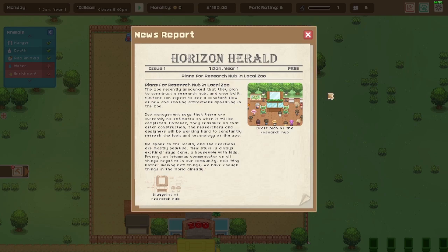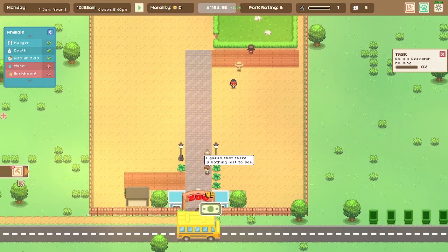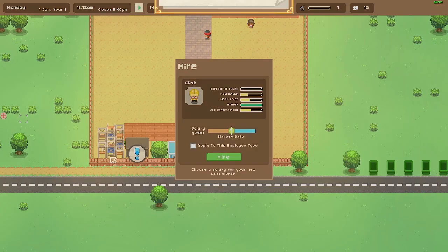The locals' reactions are mostly positive. 'New stuff is always exciting,' says Jane, a housewife with kids. Franny, an infamous commentator, said 'Why bother making new things? We have enough things in the world already.' Well, I'm gonna do it anyway — we're gonna build ourselves a research hub right down here.